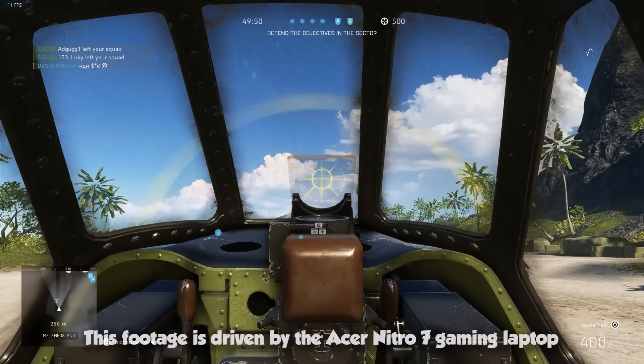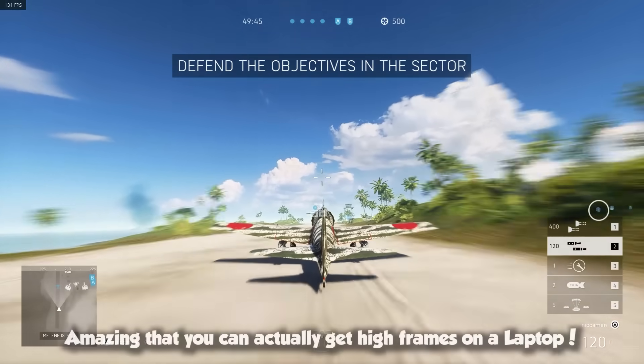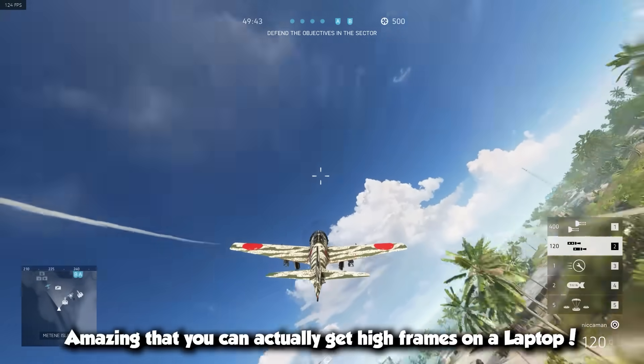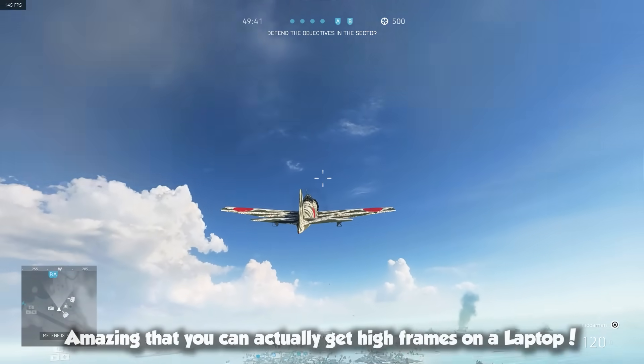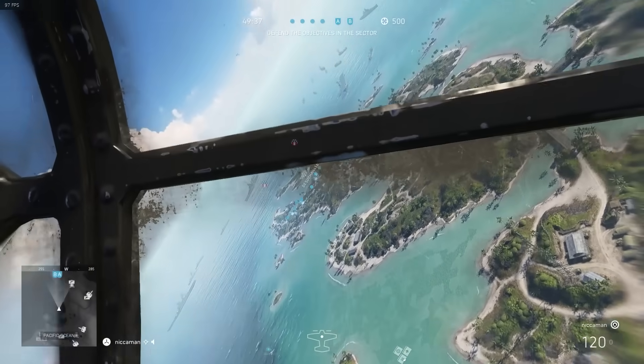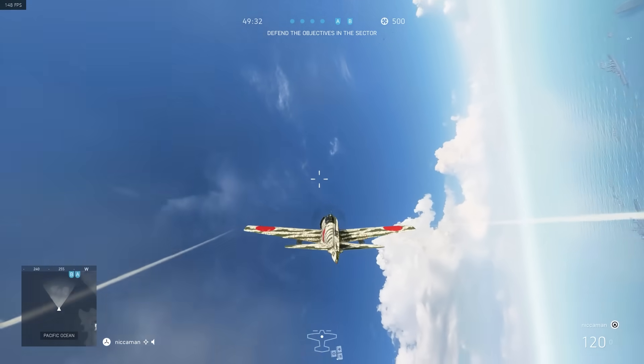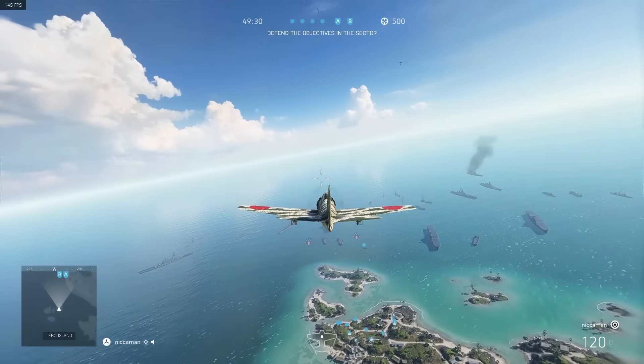Oh man, it has been a while, everyone. Check this out — we have got the ultimate tank-busting loadout, and it's the very start of a round on Breakthrough. This is going to be fun. We've got the mine drop, we've got the two 500-pound bombs, and there's a lot of tanks that want to come and ruin our day. Let's see what we can do.